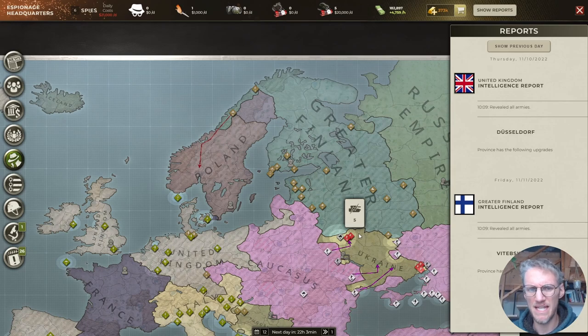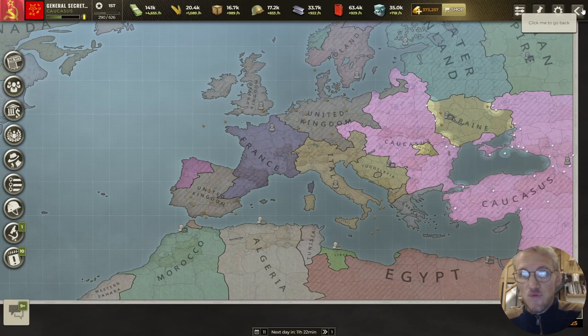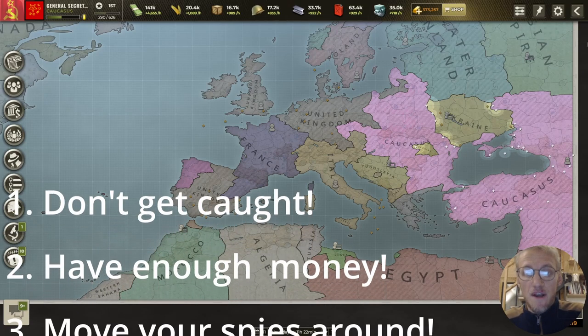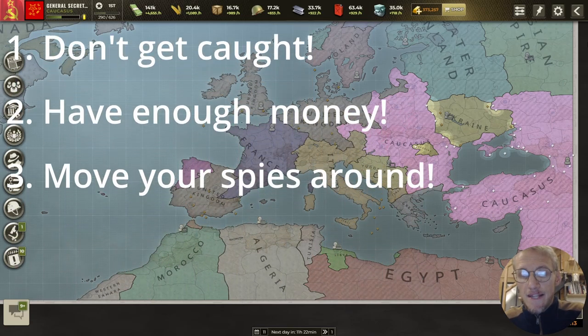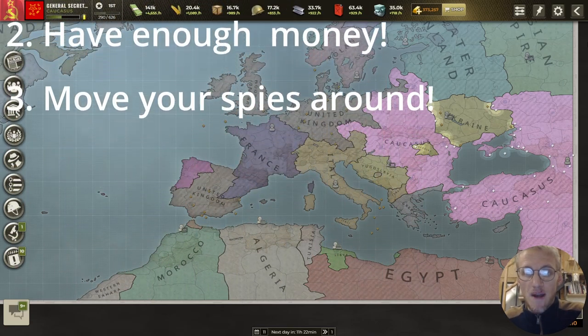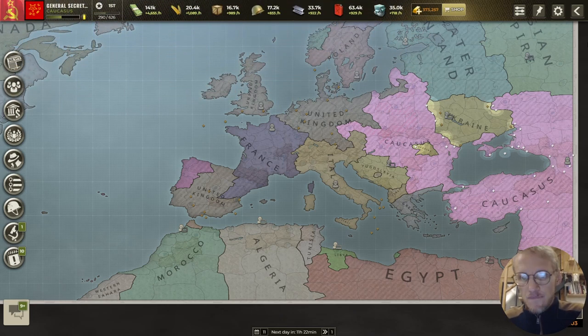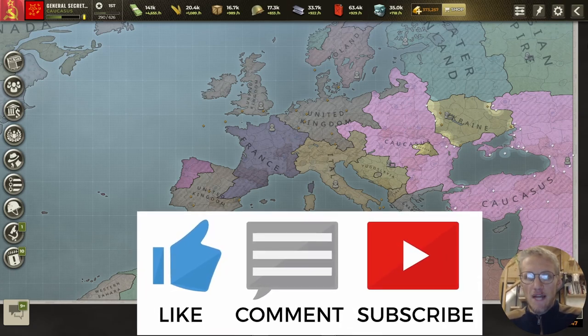So that's basically it for spies. To summarize: one — don't get caught; two — make sure you have enough money at day change so your spies don't desert; and three — move your spies around every day so they can't be intercepted. Recruit those spies if you can afford them — they're very valuable. Thanks for watching, and don't forget to like and subscribe.